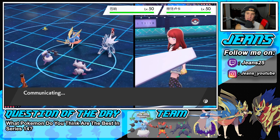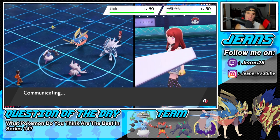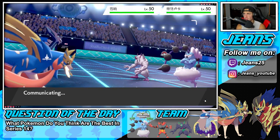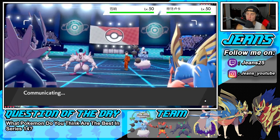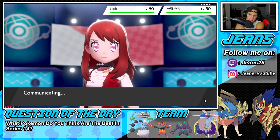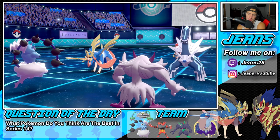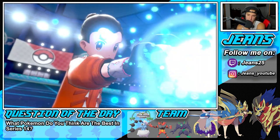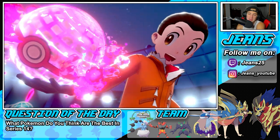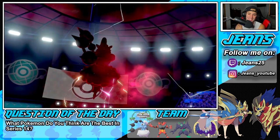He can definitely Dynamax that Dialga and just drop a Steel Beam into me — that'd be no bueno, I wouldn't like that one bit. That Dialga can be a huge problem for me. Maybe he might not Dynamax it, but I feel like he has to. We're definitely Dynamaxing here — we're Dynamaxing Thundurus in a dive ball. Why does this thing have to be in a dive ball? It makes no sense, but okay, I guess.